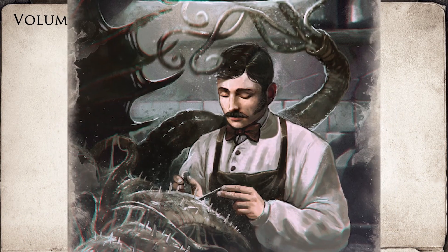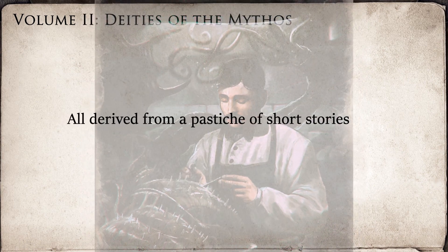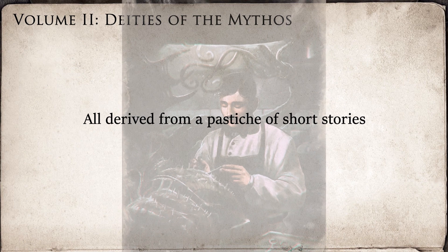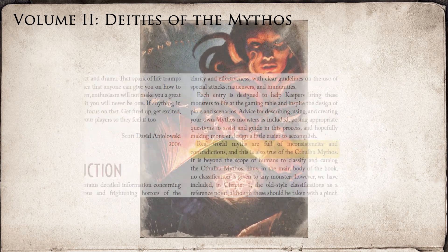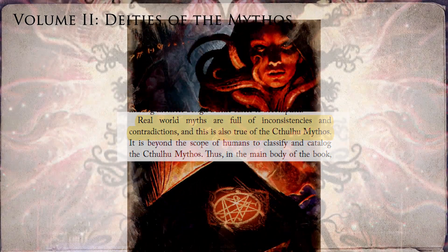One of the chief causes of the willy-nilly nature of the Mythos, of course, is that it's been cobbled together from a long string of short stories spanning decades by a long list of authors, starting with H.P. Lovecraft. It's just inherently not going to be a consistent universe, and the folks at Chaosium are saying in no uncertain terms that you shouldn't stress out about it. But despite this, the theme of the deity book is solid.